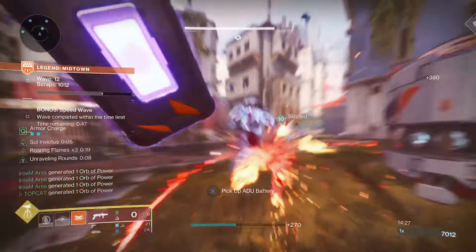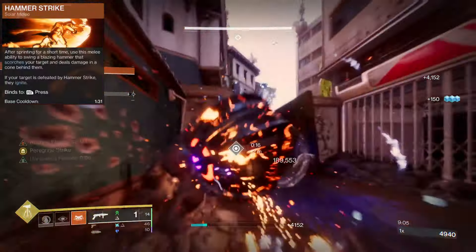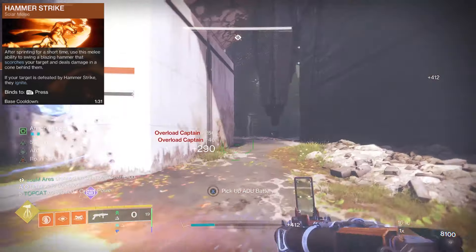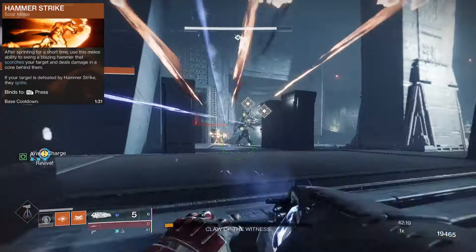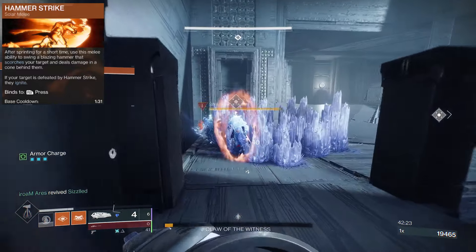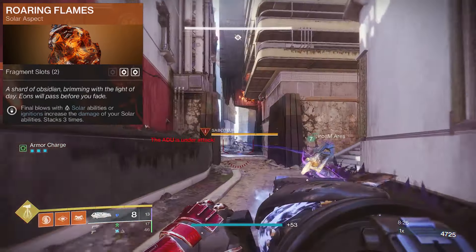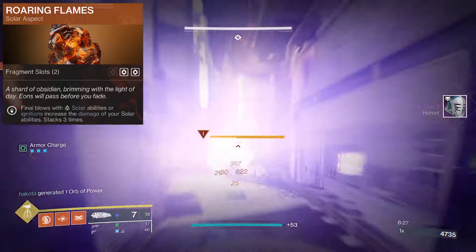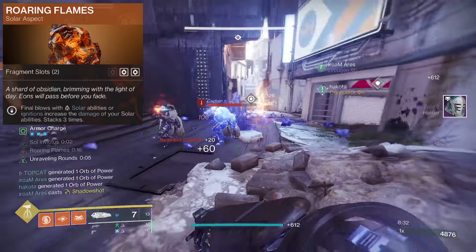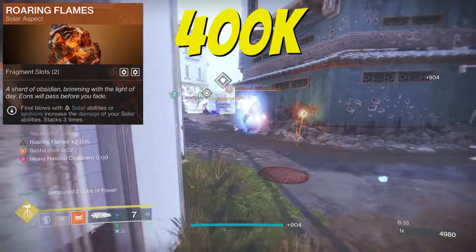The Peregrines have superior directionality. The Hammer Strike leaves a wake of Solar behind you on hits and automatically ignites on kills. So we've got a lot more uptime with this than the Consecration — cleaning a lot more clocks while still scorching, and we've got plenty of ignitions. To make this even stronger, we use Roaring Flames. This adds to our damage once we stack ability kills three times, pushing our damage up to a staggering 400,000.